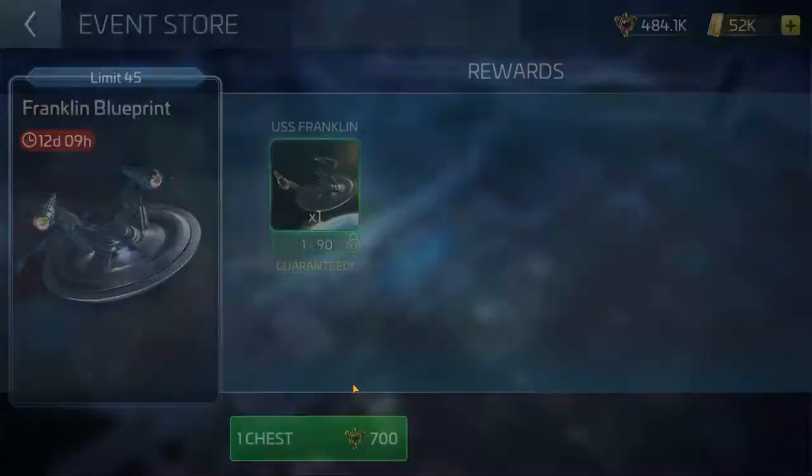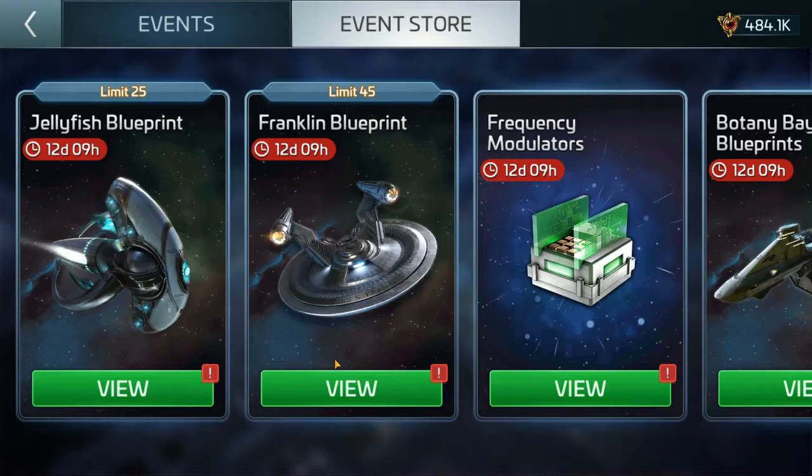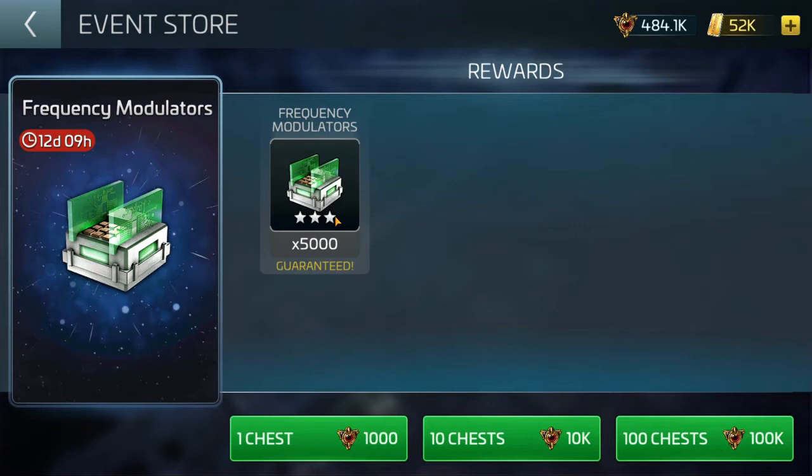You've got Franklin blueprints — you can only buy 45, so that gets you half of the Franklin. If you bought Franklin blueprints during the last event, congratulations — you have a full Franklin. Or the next time it comes around, instead of spending $40 on a ship you can just throw $20 at it. Not a bad deal. These blueprints are fairly cheap.